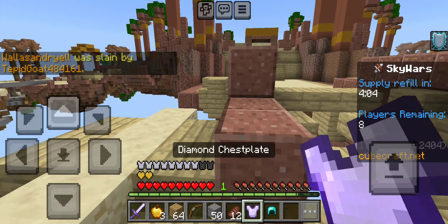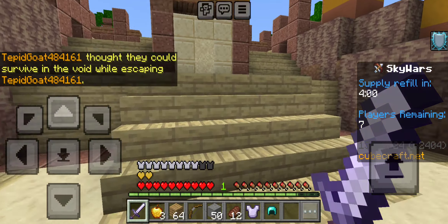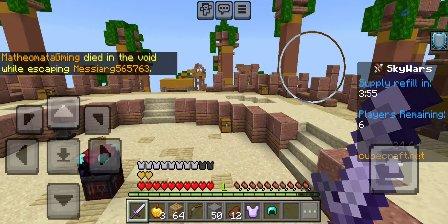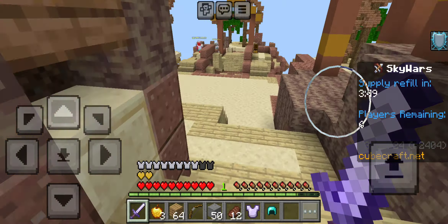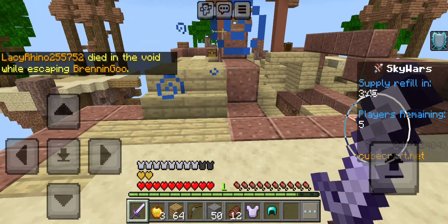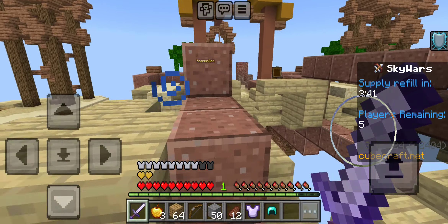I don't know what armor I have. Apparently I have a diamond helmet but I can't see that. Why can't I see? It might be because of the customized controls — like, you might be blocking it with your thumb pad because somebody might put it in the top left.